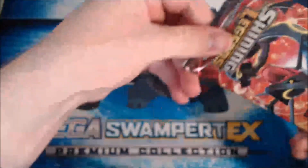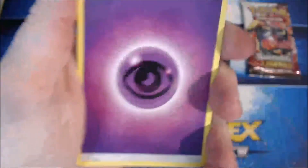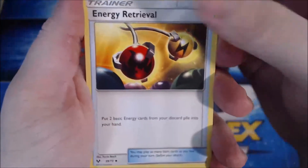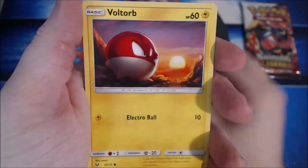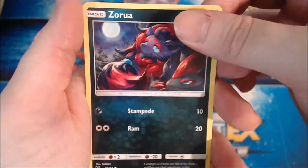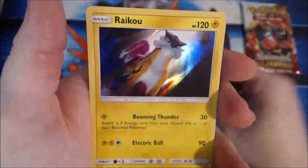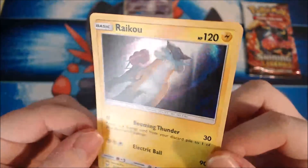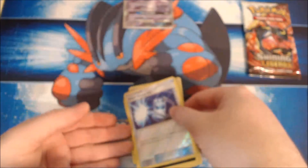We're down to our last two packs. Now we're getting a bit nervous. We got a Psychic Energy. Energy Retrieval. Scrafty. Buizel. Breloom. Voltorb. Litten. Purrloin. Zorua. The reverse holo is Super Scoop Up — can we please scoop up something nice? The rare in the pack is a dope, intimidating looking Raikou with Booming Thunder and Electro Ball. If you know me, I love the legendary birds and legendary beasts.